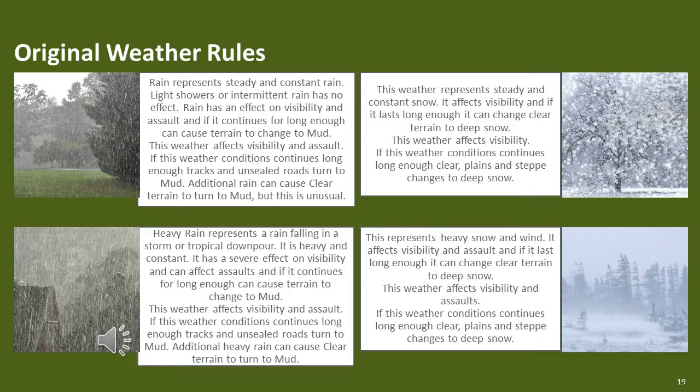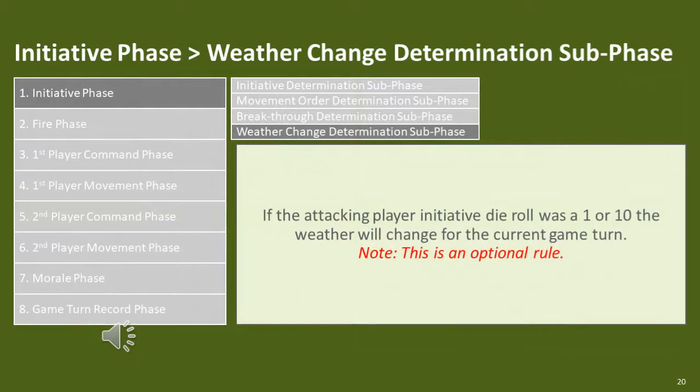The weather change rules listed in the training videos are all optional. Any weather change is determined in the weather change determination subphase, which occurs during the initiative phase. It is based on the unmodified initiative die roll of the attacker. If the attacker spins a 10, weather can improve, as this also means the attacker will have a high initiative — an overall good result. If the attacker spins a 1, the weather can deteriorate. As this also means the attacker will have a low initiative, this is an overall bad result for that player.